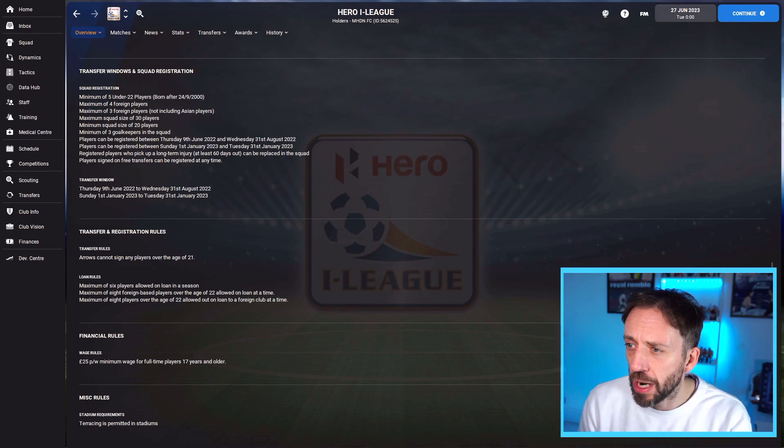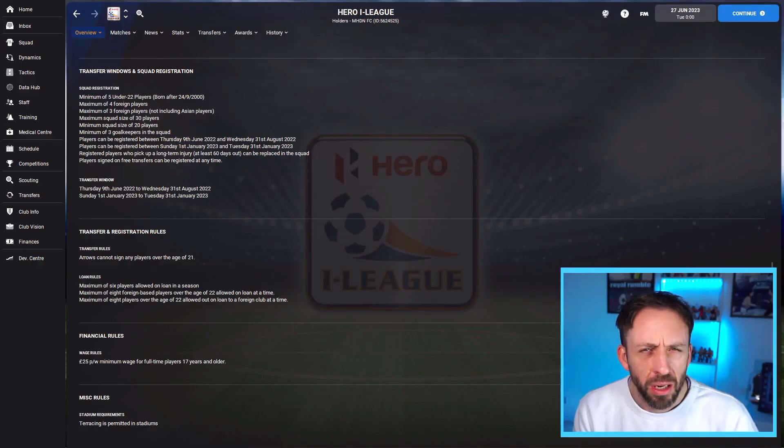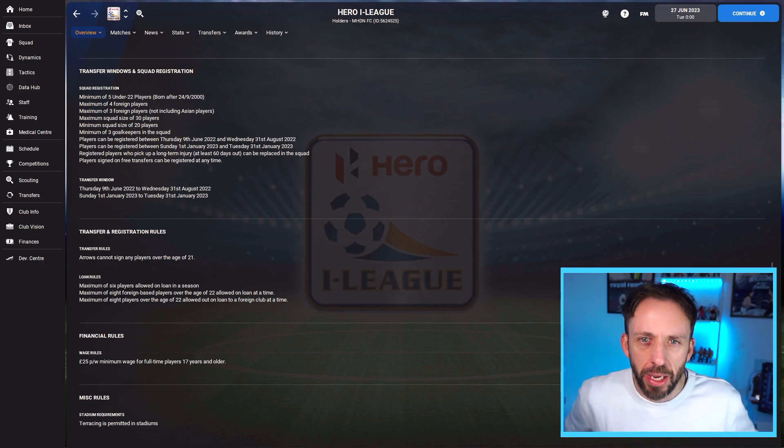You've got a minimum of five under-22 players — that's not an issue. Here is the kicker: maximum of four foreign players, maximum of three foreign players not including Asian players. So is it four or three? Maximum squad size of 30, minimum squad size of 20, minimum of three keepers in the squad. The issue is that maximum of four foreign players, because the rest are going to have to be Indian players.